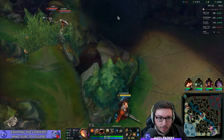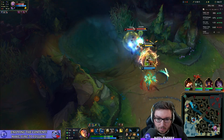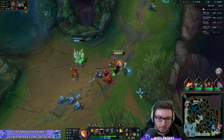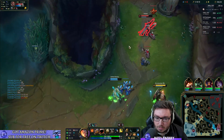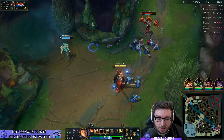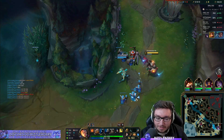Kai'Sa goofed pretty damn hard — she bought Forbidden Idol first item as well. Shyvana's here, she's level 5. It might be manageable still though, I'm up for it. Is he just flaming his team? What is going on this game?